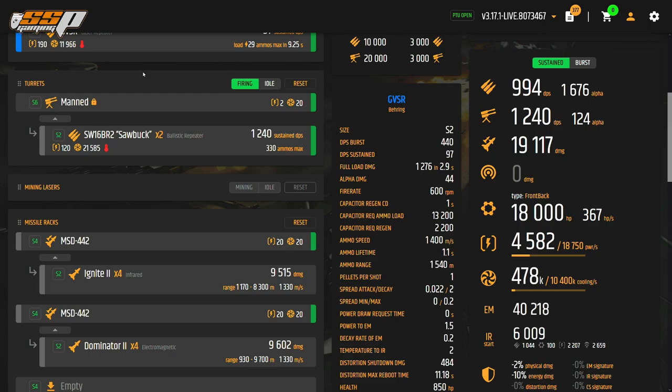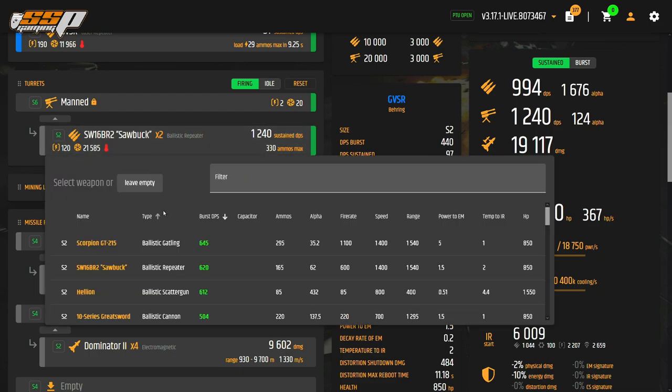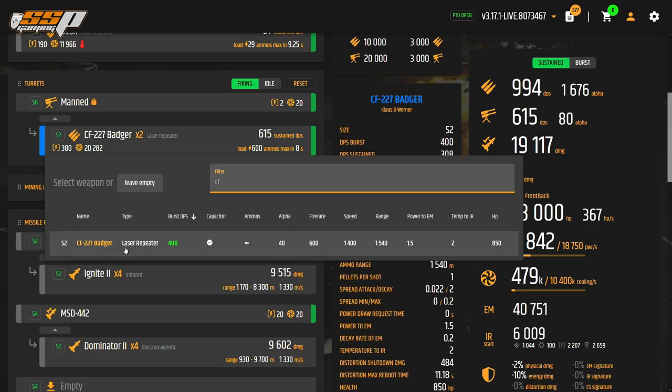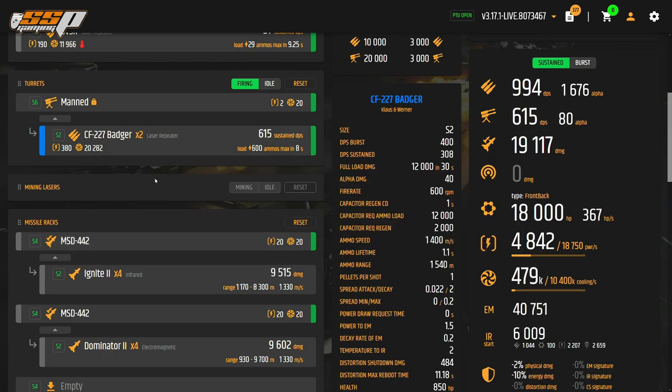Next we're going to look at the turret. We have a manned turret with a pair of size 2 weapons on top. Again at size 2 I prefer laser repeaters, so I'm going to search for the CF-227 Badger. Whatever you want to put on there is fine, but I'm going to go with the Badger since it's something I'm both comfortable and familiar with.